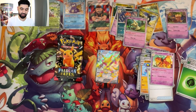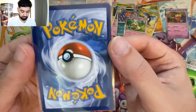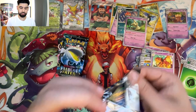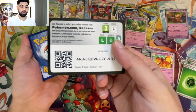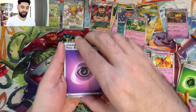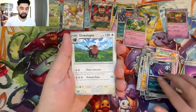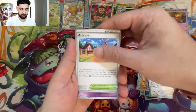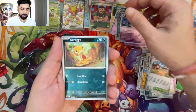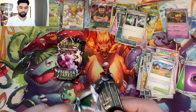A reversal energy Scrafty and a holo Mimikyu. Now I would love to pull just one gold card to see how it looks in person. One full art shiny — you think you know the condition and then you send it to PSA and it comes back an 8 and you're like, I'm never grading again.